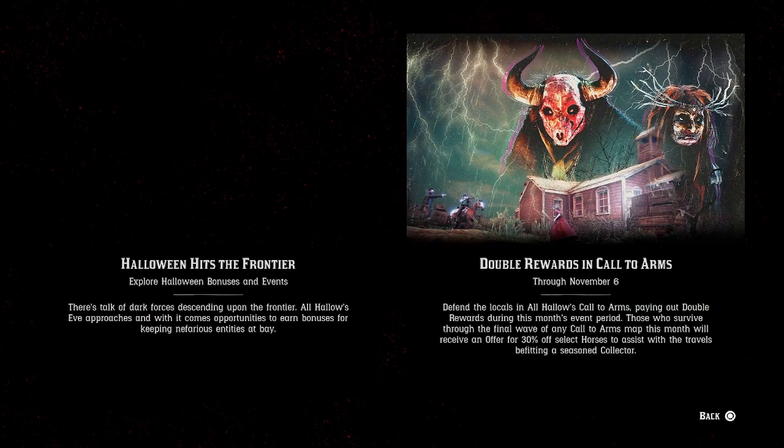Right now with it being Halloween, it is double money and double XP for Call to Arms. What makes this special is that you don't have to complete the Call to Arms to get the double money and double XP — it's just for participating. Every kill you make, every round you survive is going to be double money and double XP. Surviving and completing it also gives you 30% off a horse.